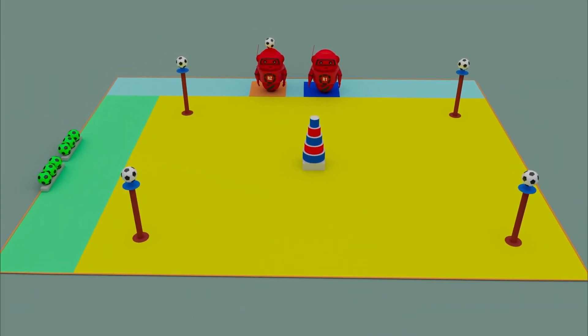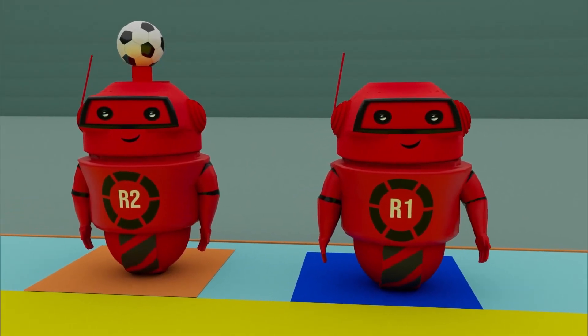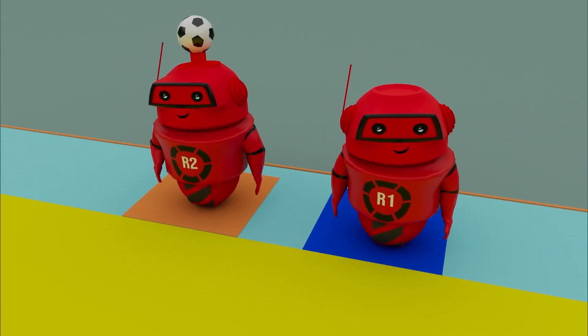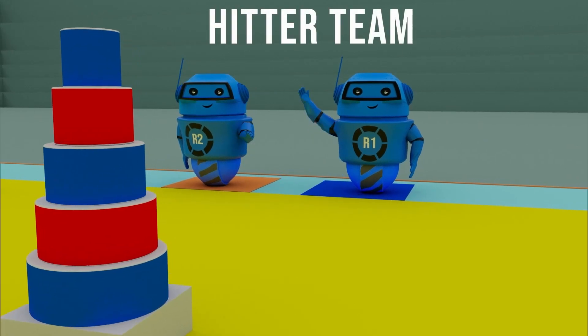Let's take a look at the rules. Each team can use two robots, R1 and R2. They can either be autonomous or manual. Two opposing teams, called seeker and hitter, engage in a number of tasks.